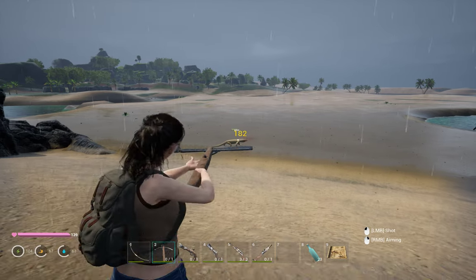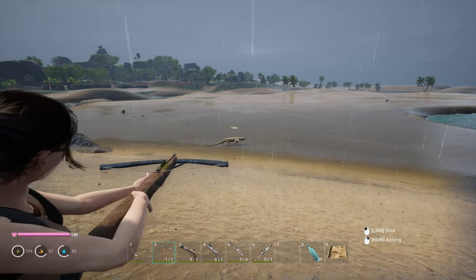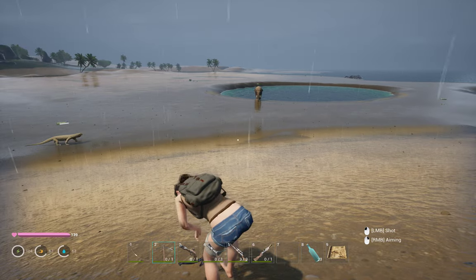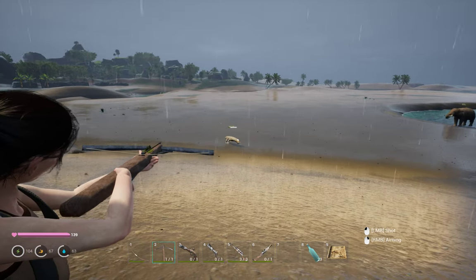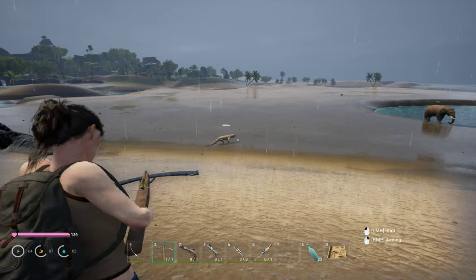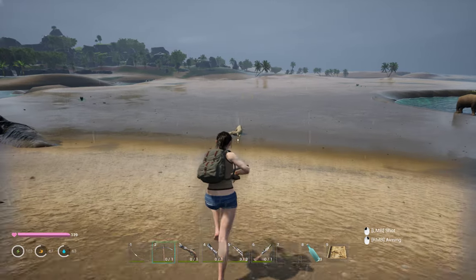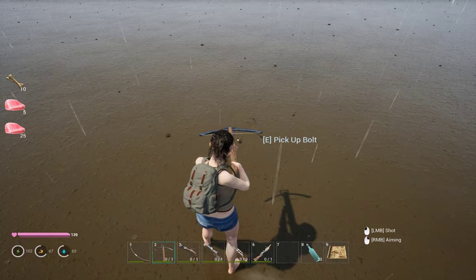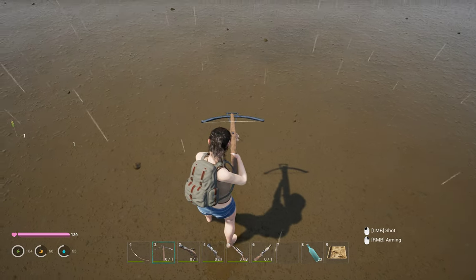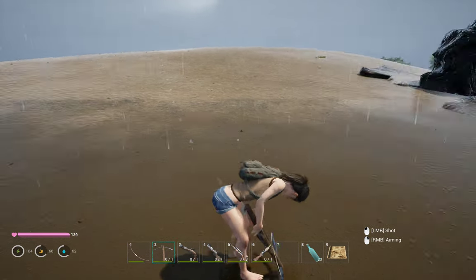For the moment I think that using the bow or the crossbow is the best option because you can get back your ammunition. We got 500 XP for this kill. For the rhino it was 300, or maybe for the bear - I don't remember exactly. Some crab claw from the bigger ones. I've wasted a couple of bolts but it's good.